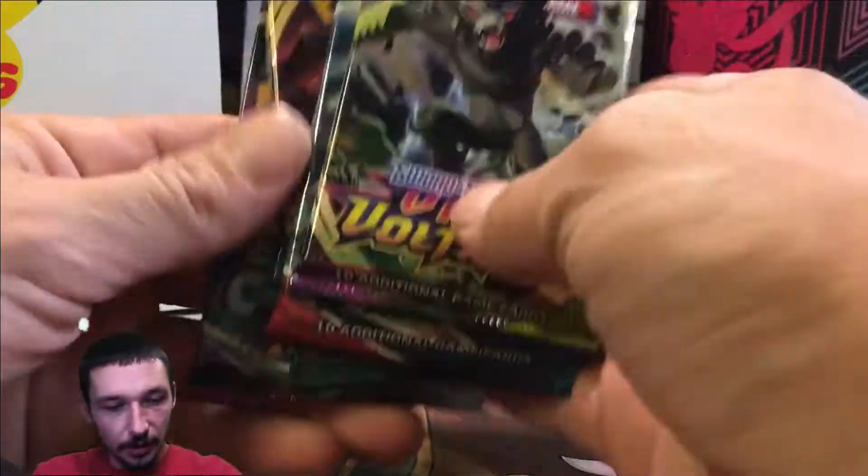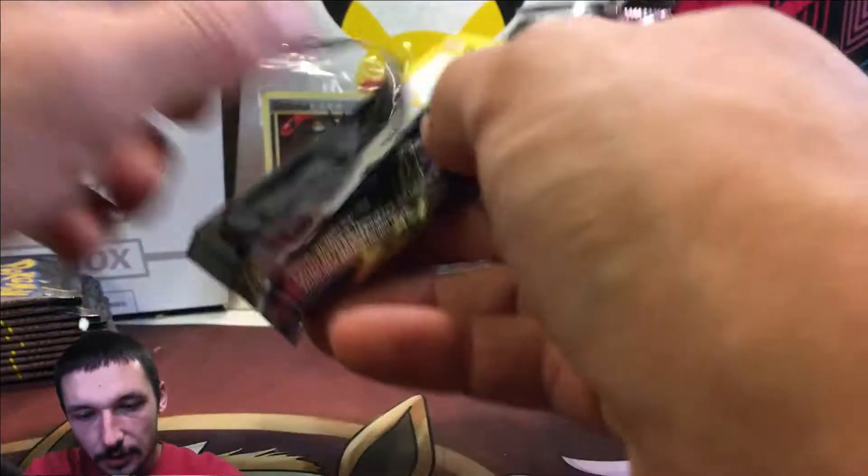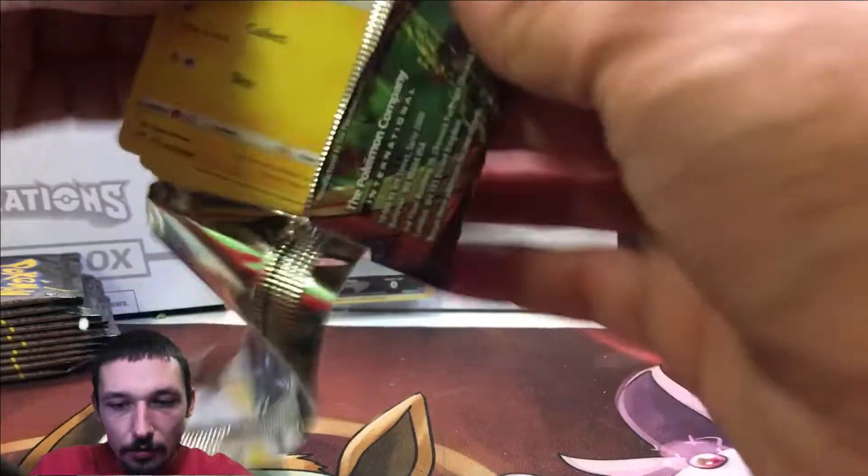In this ETB we got a Vivid Voltage, a Battle Styles, two Darkness Ablaze, and a Chilling Rain, plus 10 Celebrations packs. Unlike the last ETB we opened, where I think we had like four or so Chilling Rain packs, I guess they're just randomly inserting a bunch of the five packs into this one. Let's see what we get out of this one.